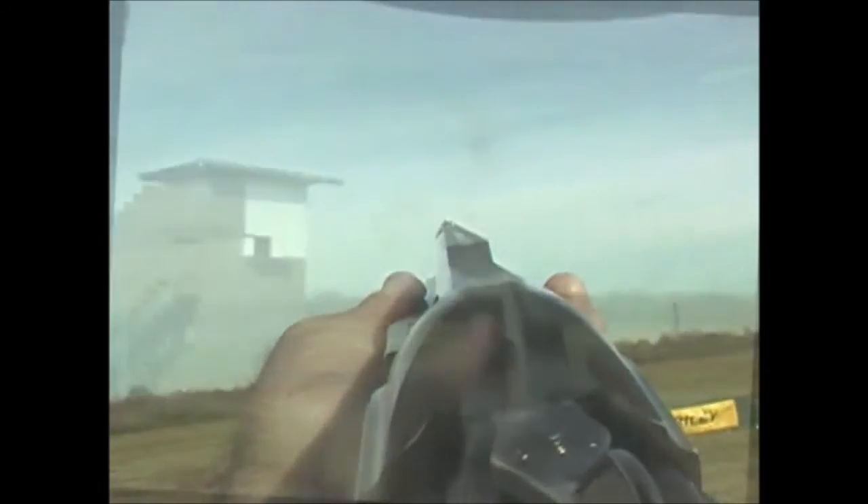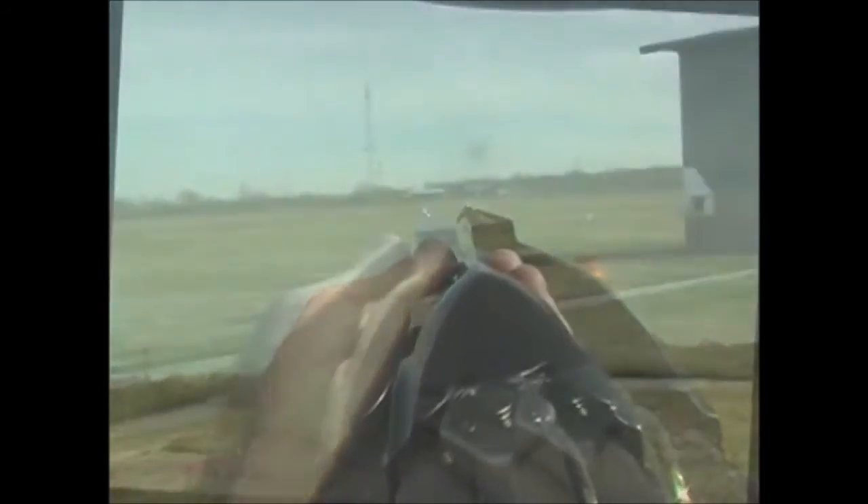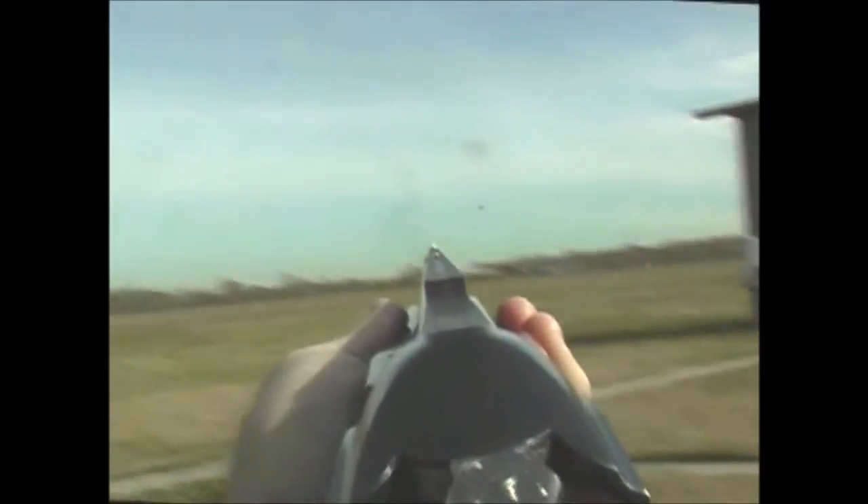Station four, high house — hold point, eye shift, three and a half to four feet of lead. Low house — hold point, eye shift, three and a half to four feet of lead.